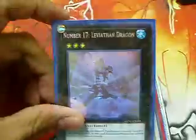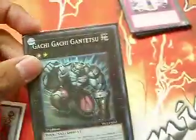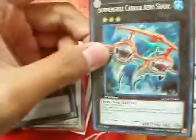That's about it for the main deck, now the extra deck. Number 17 Leviathan Dragon, Ultra Black Rose Dragon, Red Dragon Archfiend, Ultra Dragon, Ultra Dragon, Black Marine Dragon, two X-Saber, Arrow Bellums, one X-Saber Wayne, two Colossal Fighters, a Gachi Gachi Ganetsu or something like that, and Arrow Shark.